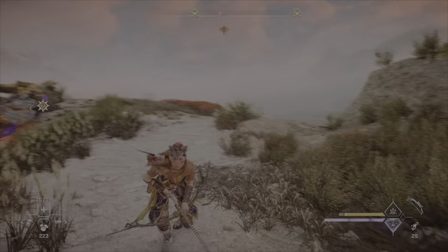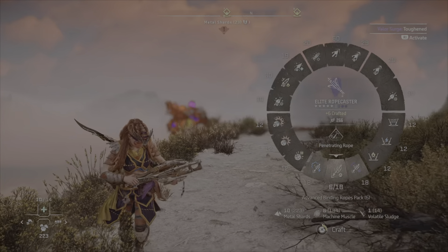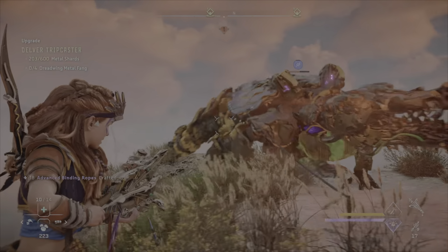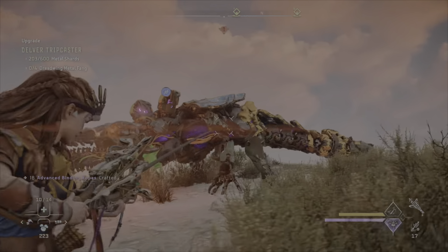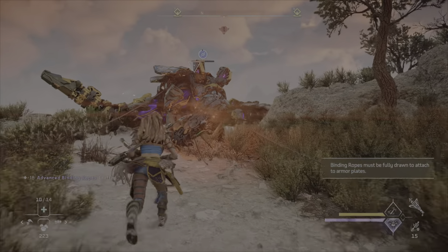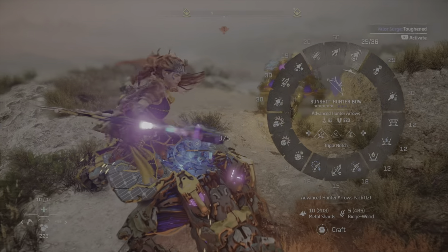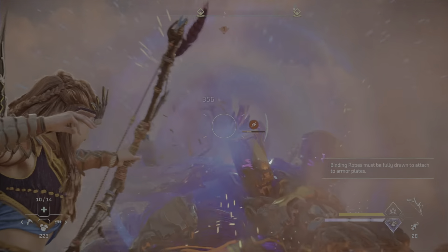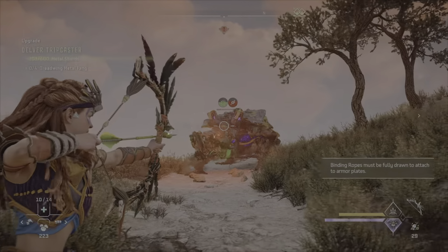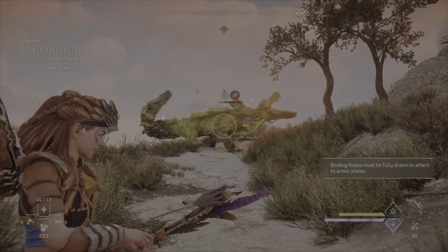They've got some leap on them, haven't they — they really have. Armed with the rope caster again, no ammo so I have to craft some quick. Tie it down and then jump, hit the reticle, stretch the damage, avoiding the lunge, and then try and finish it off.